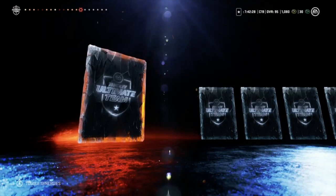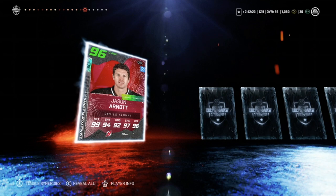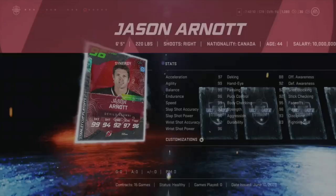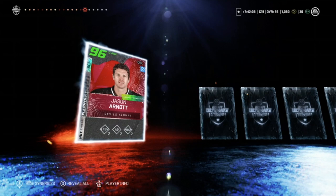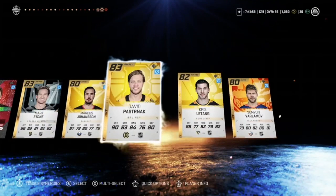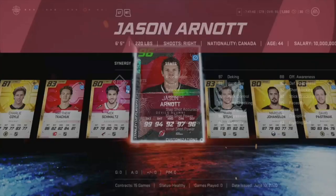Oh! I'm excited, but I also have his 93, so that kind of hurts at the same time. But I mean, I really can't complain — 96 overall, that's a huge pull. Wow, I'm speechless. Mark Stone, Johansen, Pasta, Letang, and Marlamov. I don't know what to say about that. I mean I love his card, but I have his 93. That's my second highest pull ever, so I should just stop complaining.